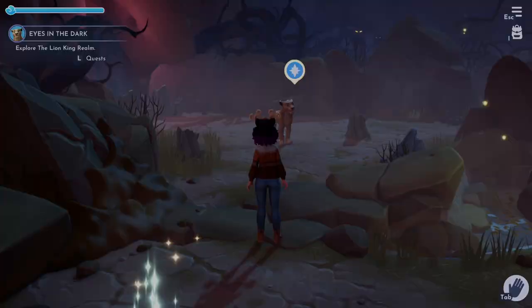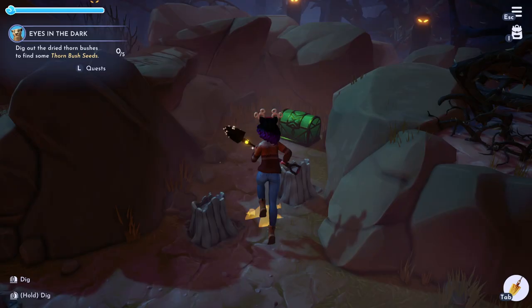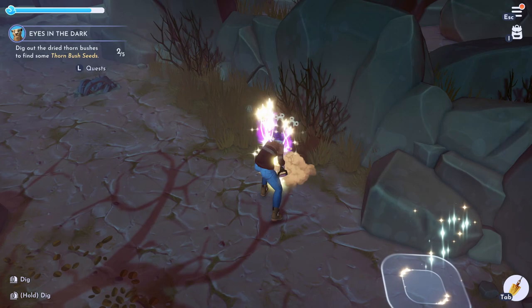As soon as you enter, you're going to see Nala having some trouble with the hyenas, so go ahead and talk to her. She's going to want you to dig out the dried thorn bushes, so explore around the realm. What you're looking for is this bush — sand and seeds will drop out of them as you dig them up. You should be able to find all three right around this oasis, so just make sure you're picking up those seeds.